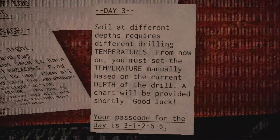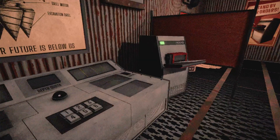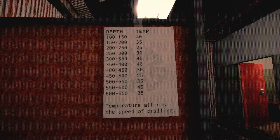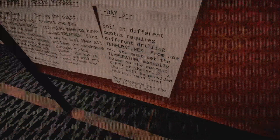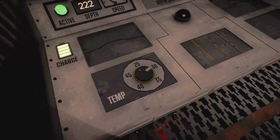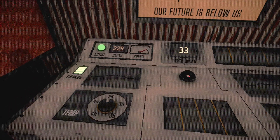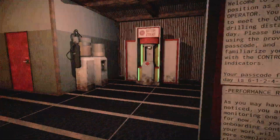Soil at different depths requires different drilling temperatures. From now on you must set the temperature manually based on current depth — a chart will be provided shortly. All right, let's put this chart over here. Curious that it's so inconsistent — temperature affects speed of drilling. My code was 31265. Temperature needs to be set manually — my depth is 222, so that needs to be set to 25. From 250 onward it needs to go to 30.